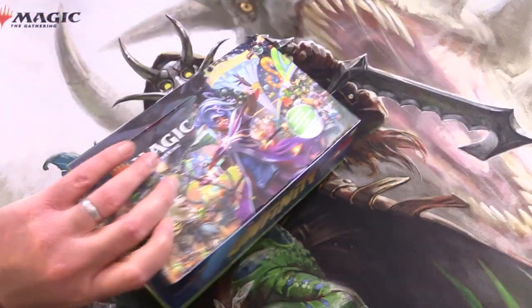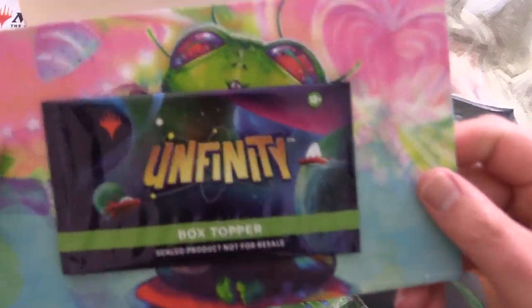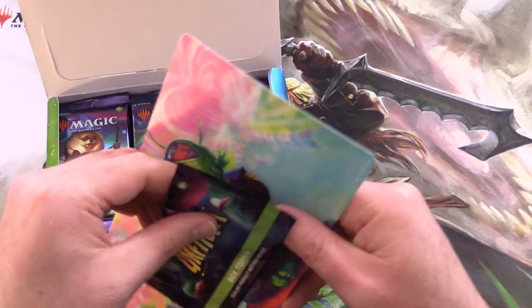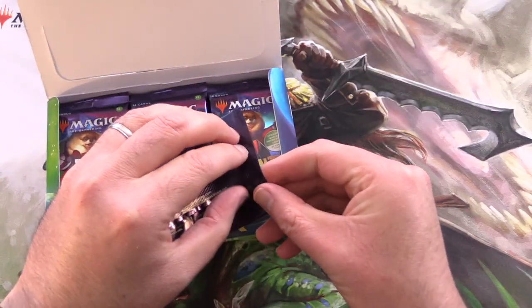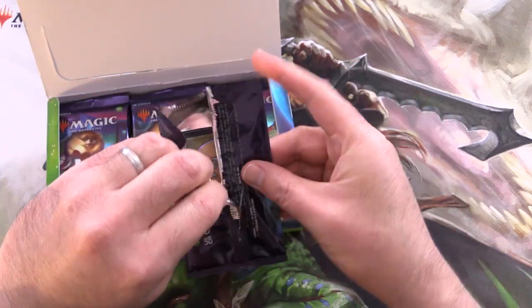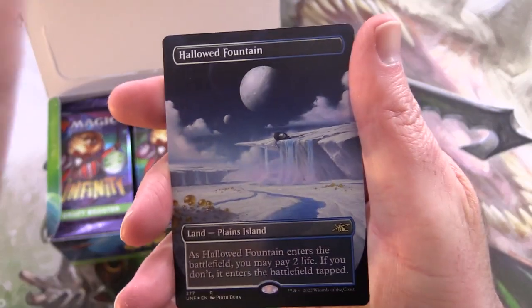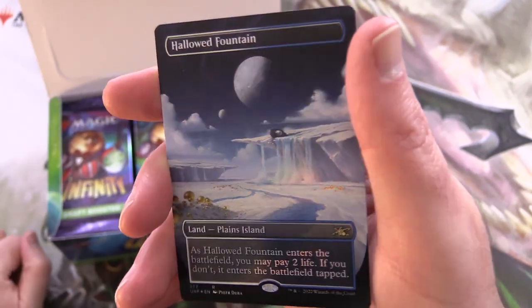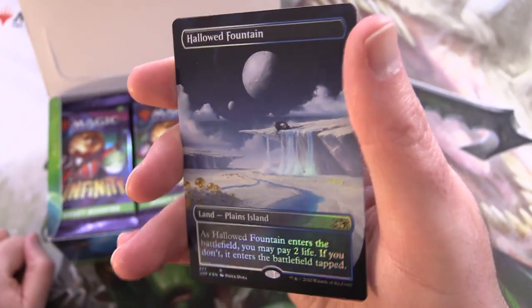There are 36 packs in here, and we should have a box topper. These are special lands — one of the main draw cards of this set. Let me open that without too much trouble. No damage there. We get a foil Hallowed Fountain. That's a regular foil, not a Galaxy Foil — those ones have a whole bunch of different sparkles on them.